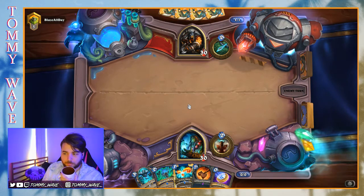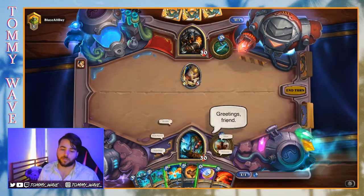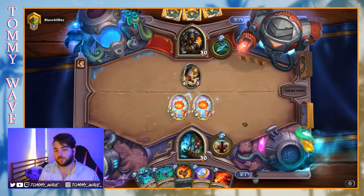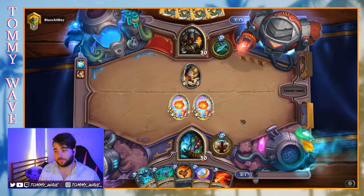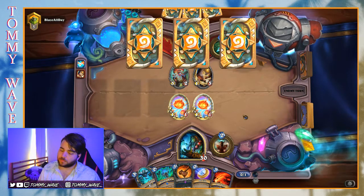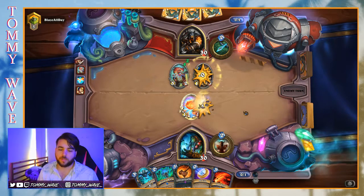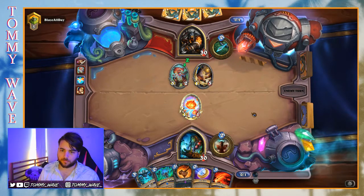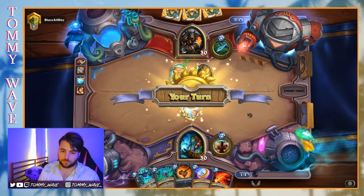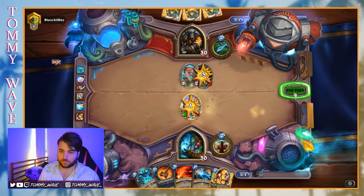Come on, play a Springpaw, play a Jeweled Macaw, don't play a Diamond. Alright, let's hope they don't have the Hatchet. No Windfury? Okay — that's fine. I can coin out this Earthen Might.